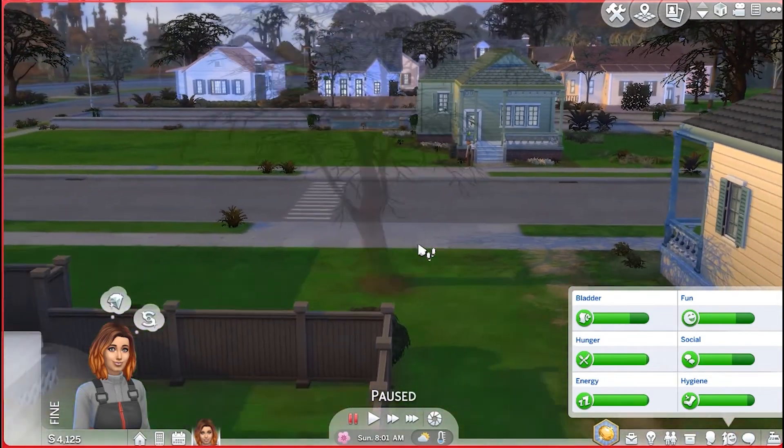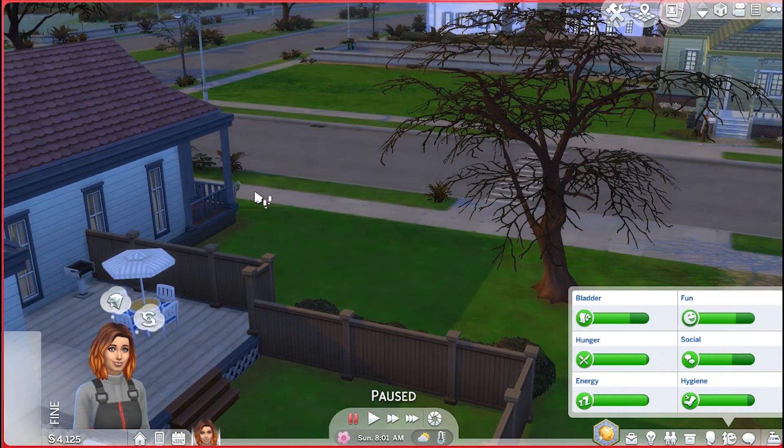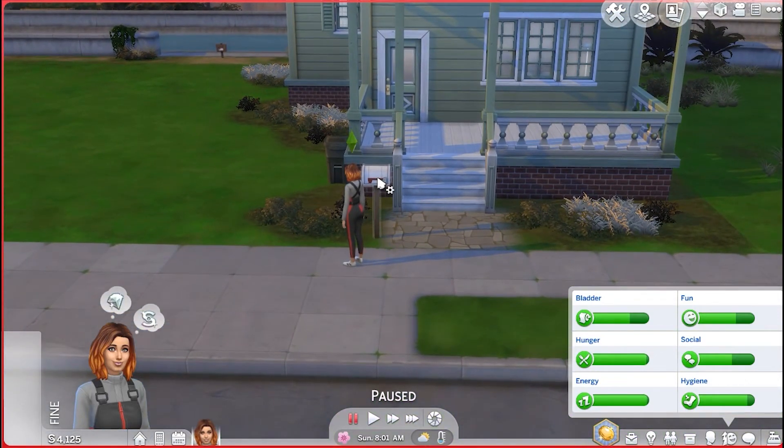So for instance, we have some neighbors over here. She can walk up to their house, but in order to visit them, you have to go through the loading screen — then you would be able to knock on their door and they could invite you in and you could check out all of the stuff that they have. If your cursor gets a gear by it, that means the object is something that you can interact with.